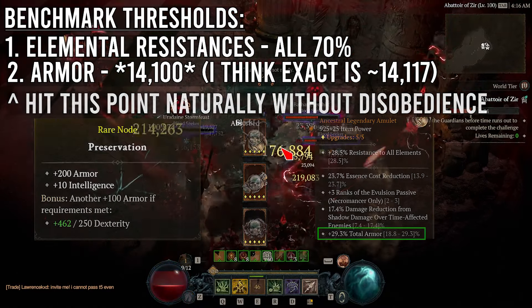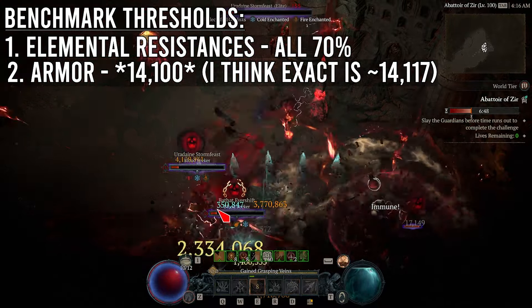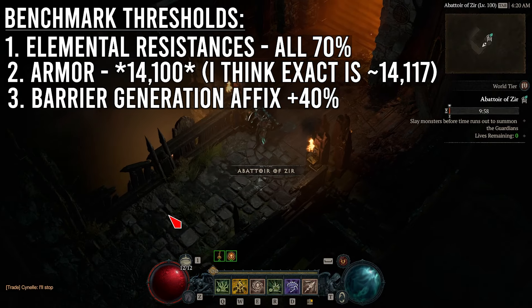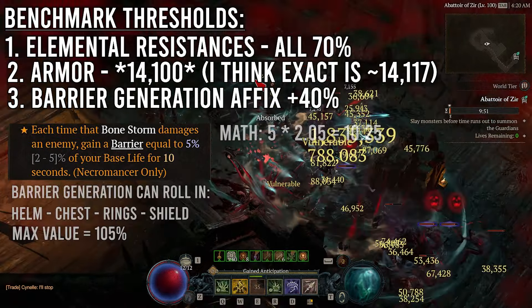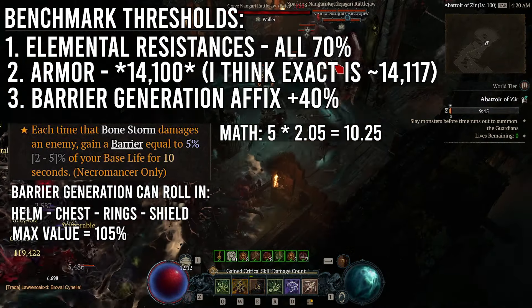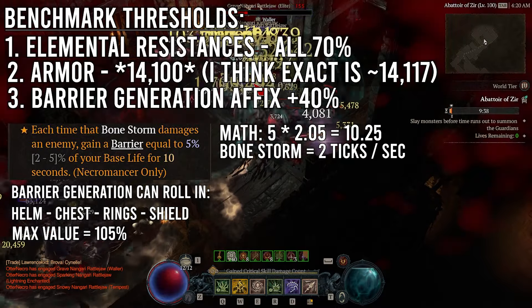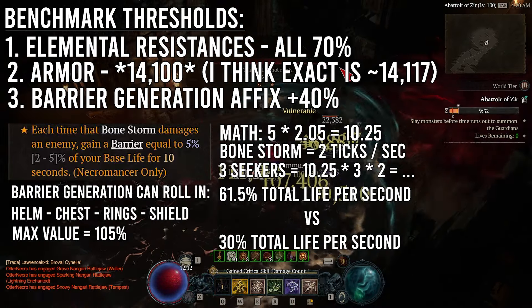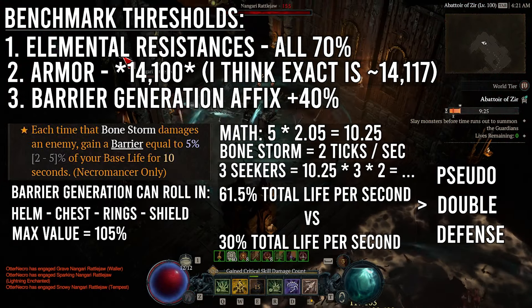Now let's talk about Shielding Storm and a highly overlooked affix that we as Necromancers haven't needed to run — barrier generation. Barrier generation increases the rate at which we can generate shields using our Shielding Storm aspect, and if we run all barrier generation slots available in both rings, helm, armor, and offhand, we can theoretically achieve 105% barrier generation and turn the 5% shield per tick to 10.25% per tick. Bone Storm deals damage two times a second, so if we hit all three Seekers with our Storm, this increases barrier generation from 30% of our total life per second to 61.5% per second — literally doubling our defensive potential.